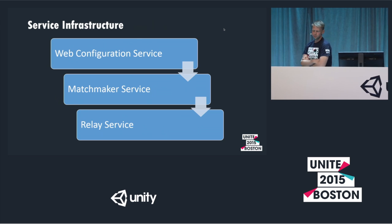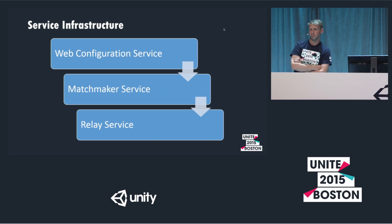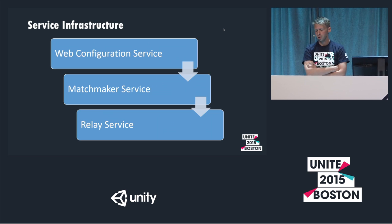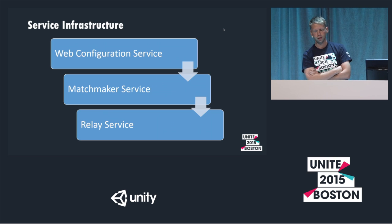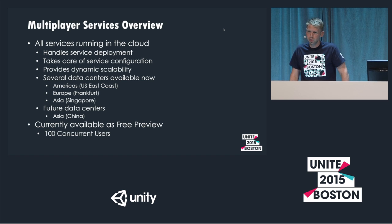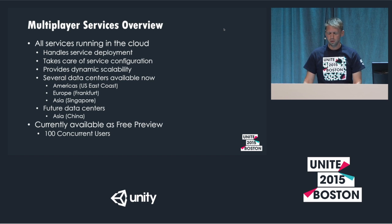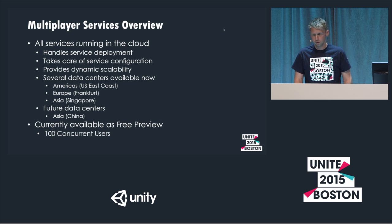For the service infrastructure, this simple diagram shows the steps you go through: setting up your game with the web configuration, having your game talk to matchmaker, and then being handed off to the relay service to facilitate network play over the internet. The services we host in the cloud — in Amazon EC2 — handle deployment, configuration, and scalability on the back end. We have three data centers currently in America, Europe, and Asia, with another planned. Currently the services are in a free preview: anyone can sign up and get 100 concurrent users globally.